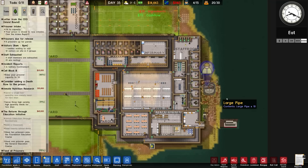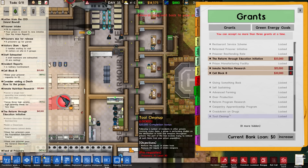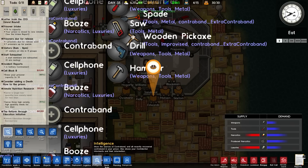This will bring us over that 30 prisoner mark so we can do an additional grant, which is - I believe - tool clean up, or is it crackdown on drugs? One of the two. Tool clean up is 40 prisoners, crackdown on drugs is 30.